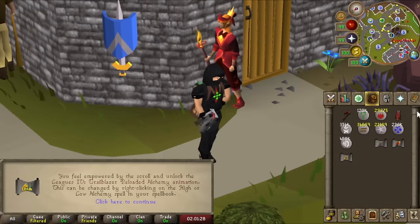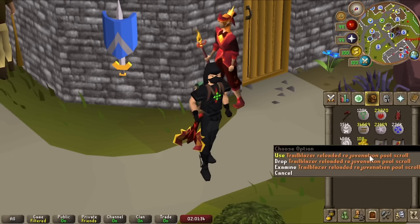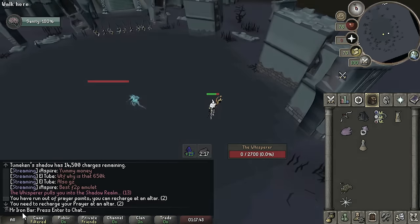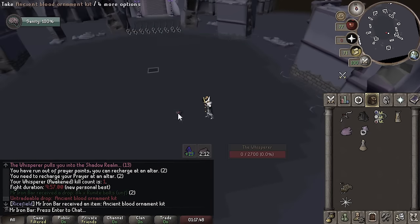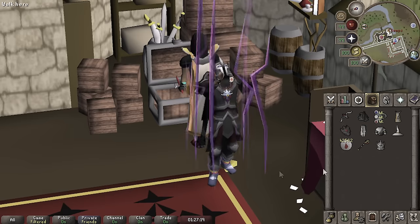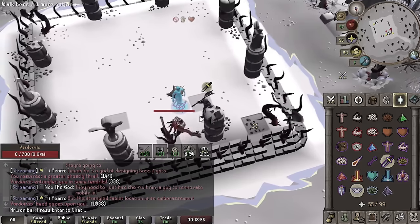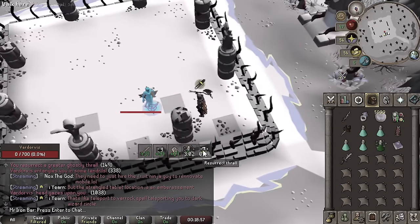We're back in the main game after a fun month of Leagues 4. So much wild stuff happened right before Leagues that I didn't even get to show you guys. This one's gonna be a ride, so fasten those seatbelts. Previously, we were wrapping up the main Desert Treasure 2 boss grinds like the Blood Torva Challenge and the new best-in-slot rings. You will see the final Desert Treasure 2 item grinds in this video.